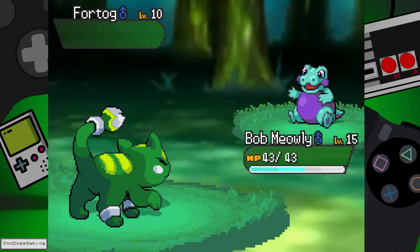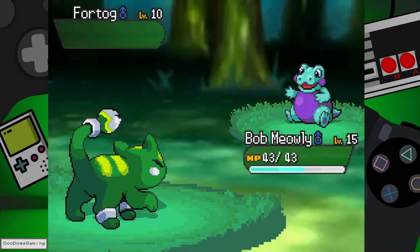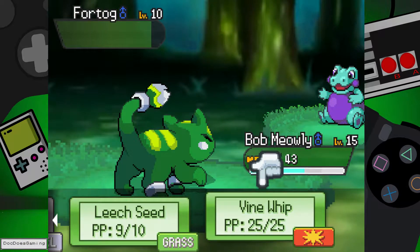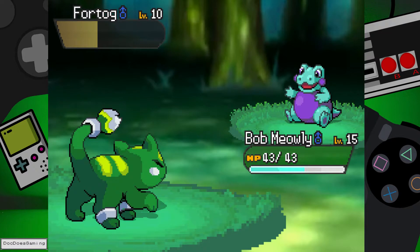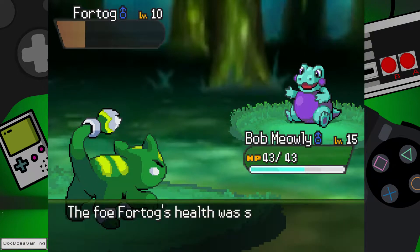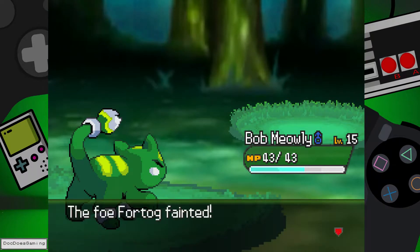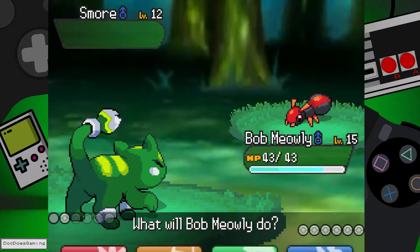Fortog. Let's use a Leech Seed here. Little poop. I hope we will learn some status move, like Spore or something for paralysis, or Toxic. Make this a real pain of a Pokemon. How much does a Metal Claw do to this? Okay, enough. This was fishing for the attack buff. Oh and there's more. Who's a good boy?